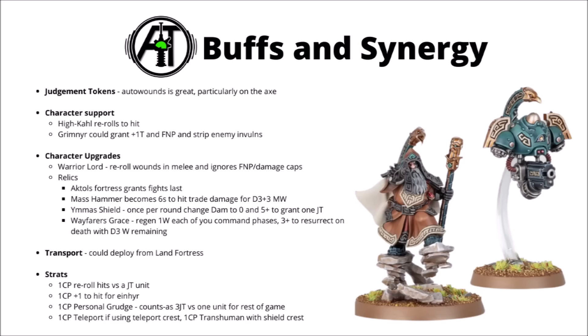In terms of getting more out of him, Judgment Tokens seem to be the order of the day for the new Votan Codex. Auto Wounds is great — maybe more so on the Axe than the Hammer given its massive strength — but still important to bypass things like Transhuman Physiology. He could get rerolls to hit from the Karl, and the Grimnir could give him plus-1 toughness and a Feel No Pain, plus strip enemy invulns, though the durability buff from the Grimnir might be better off on something else like the Hearthguard.